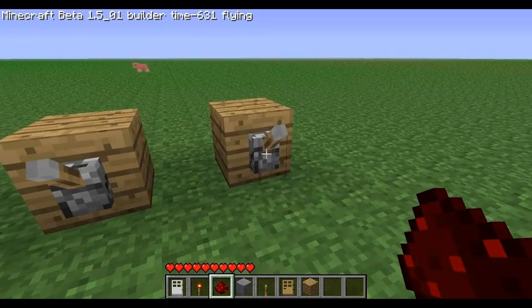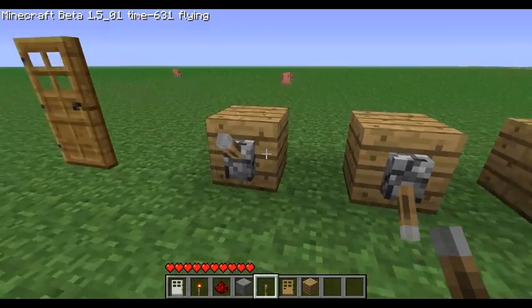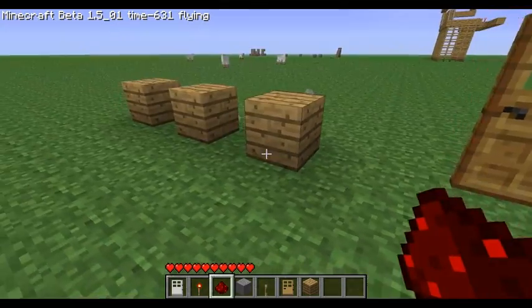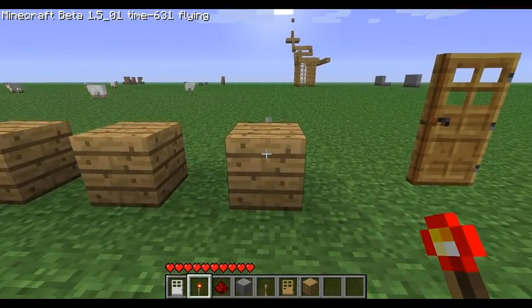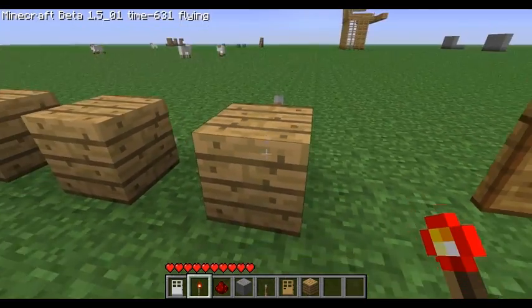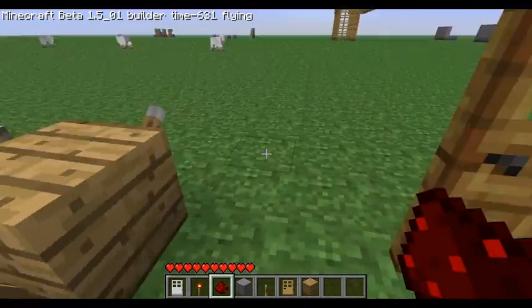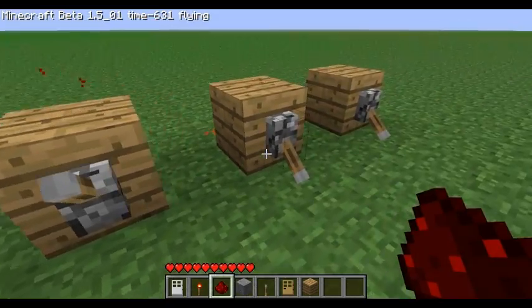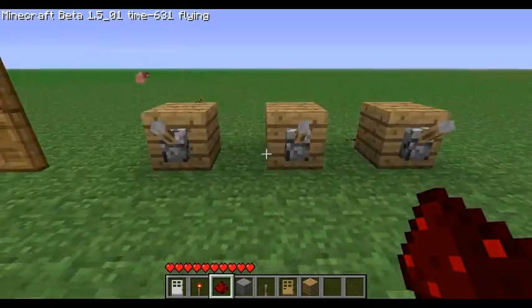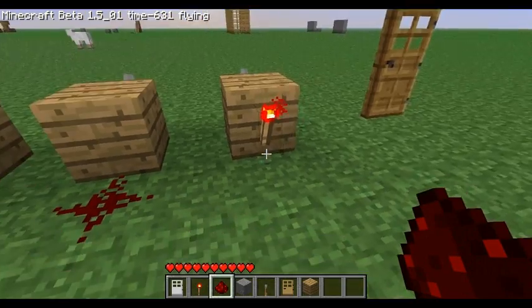So let's say I want those two down and that one up. What you do is the one you want up, you stick a redstone torch on the back. And the ones you want down, you just put redstone wire. And you reset it back. So our combination would be these two down and this one left up.